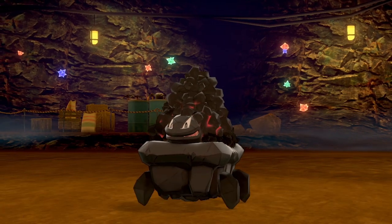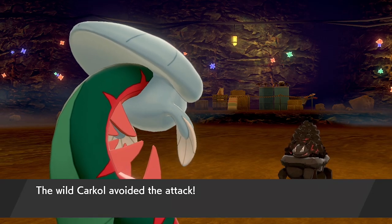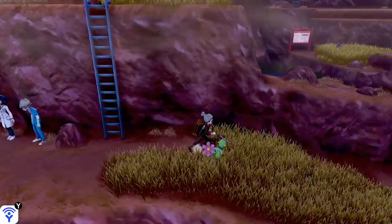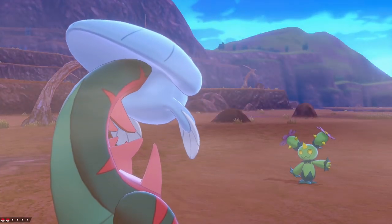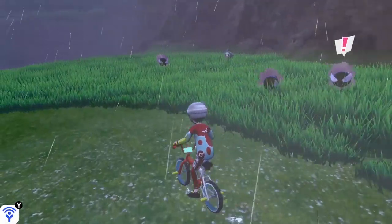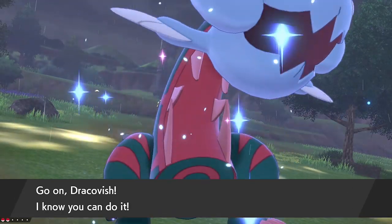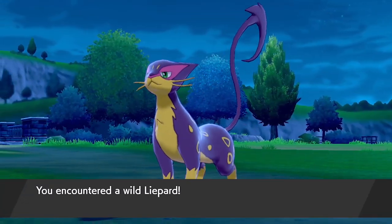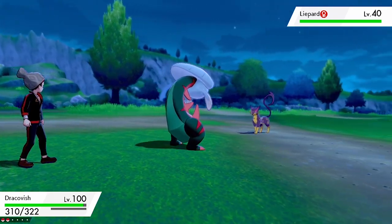Enter the mine, battle the Carkol, exit and re-enter — repeat 13 times to max Defense. For Special Attack, go for Oranguru on Route 6, which gives 2 Special Attack EVs per defeat. For Special Defense, Duskull in the Ghost Tower in the Wild Area gives 1 Special Defense EV per defeat. For Speed, back to Route 7: Lillipup and Galvantula both give 2 Speed EVs each, so you only need a combination of 13 defeats to max out Speed.